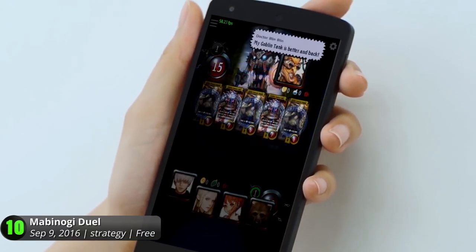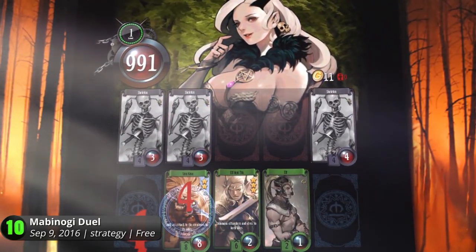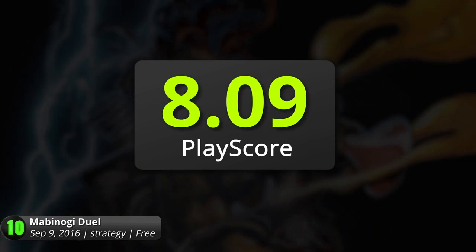Its magical world and gameplay is directly inspired from Magic's. Some say it's the closest thing to a magic-inspired TCG. Complete missions, trade cards, and travel around the world of Mabinogi. It has a PlayScore of 8.09.